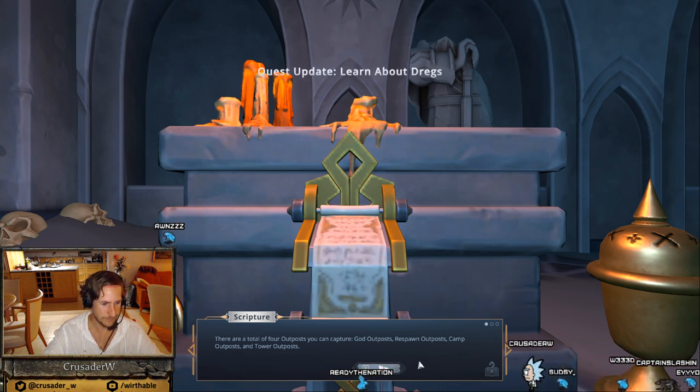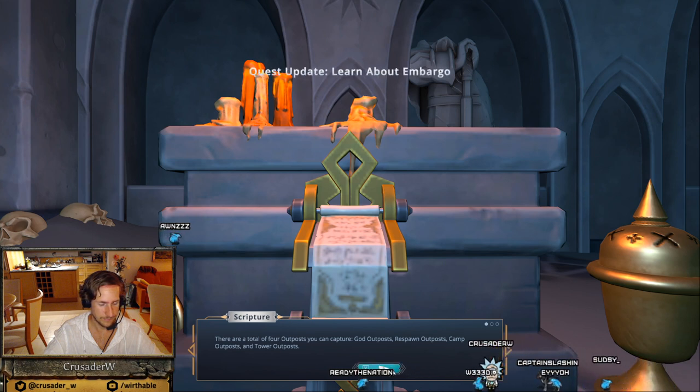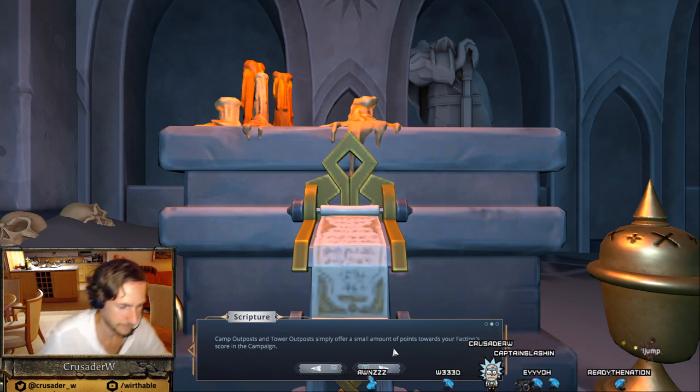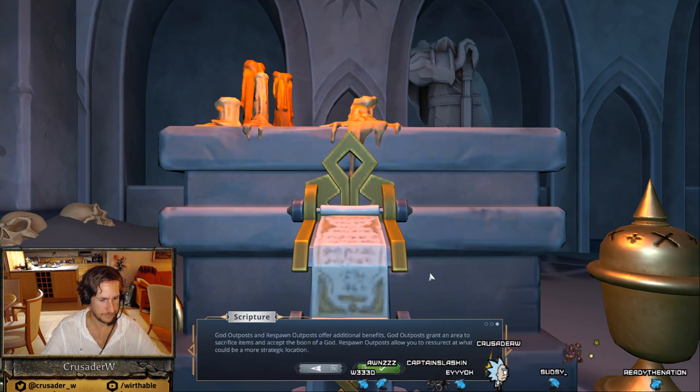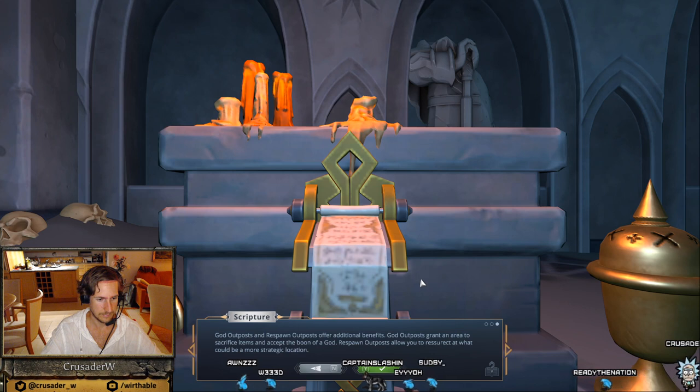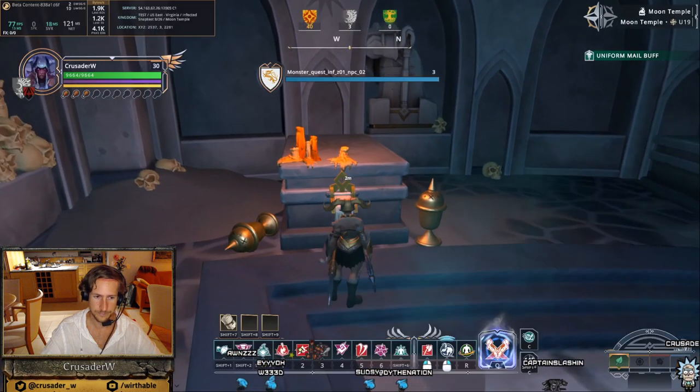There are a total of four outposts you can capture: guard outposts, respawn outposts, camp outposts, and tower outposts. Camp outposts and tower outposts simply offer a small amount of points towards your faction's score in the campaign. Guard outposts and respawn outposts offer additional benefits. Guard outposts grant an area to sacrifice items and accept the boon of a guard. Respawn outposts allow you to resurrect at what could be a more strategic location. Nice one.